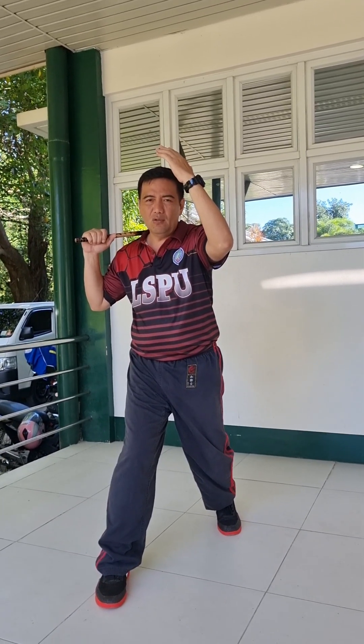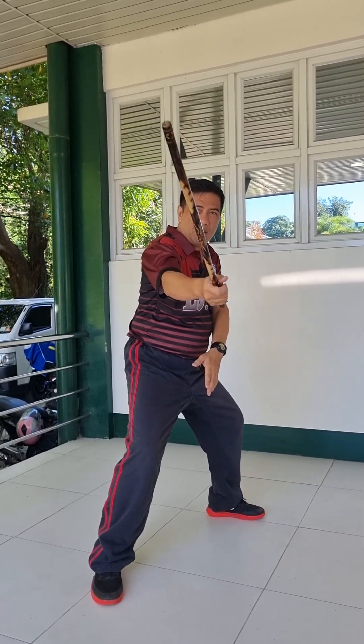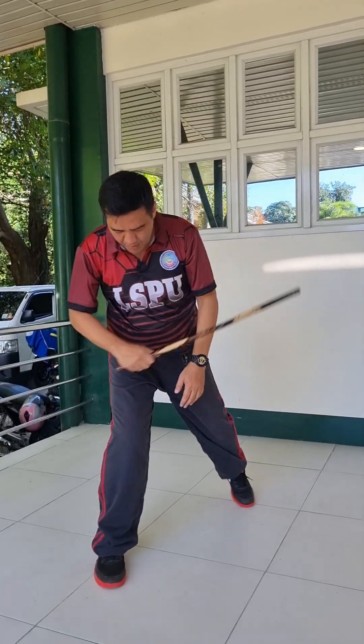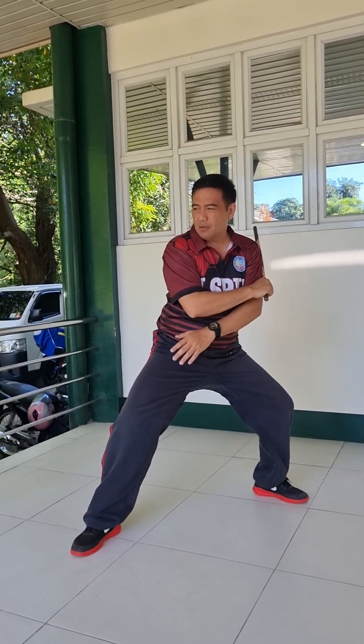So the first strike would be a downward diagonal strike, hitting the primary target which is the left temple of the head. And then makikita nyo, from abierta, pag palo ko, nagpunta ako sa closed stance or serada.